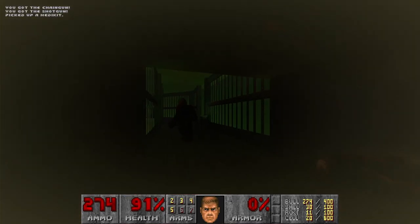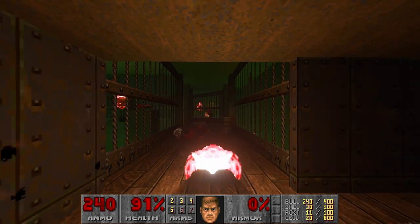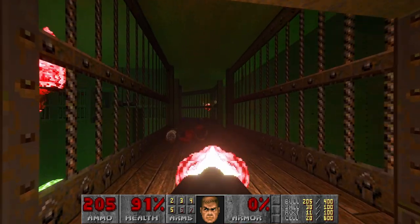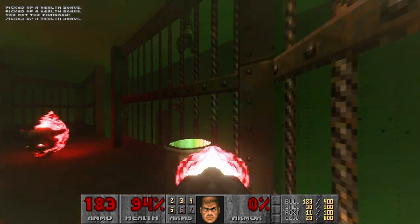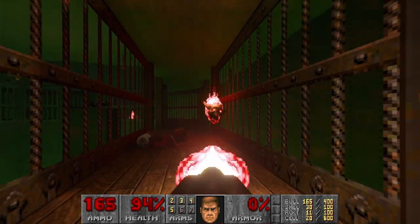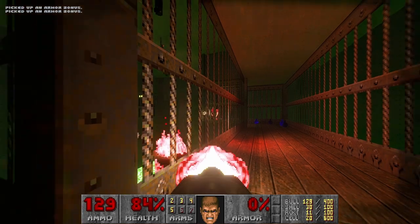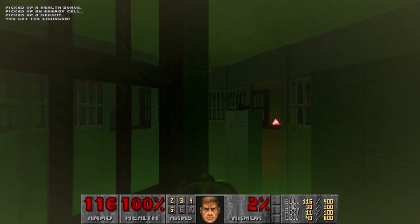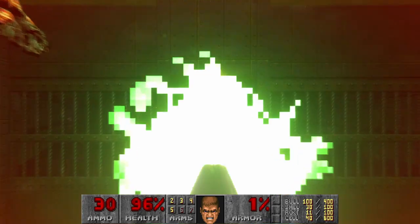We have about 300 bullets, which will be quite useful here, so I will go for the plasma next. Now it's dark here, where only the glowing floor gives some light. I think this passage was bright — I don't remember already. Now we go to kill the lost souls, then this chaingunner. We need to get rid of the Cacos when we jump down, and I think we have enough shells for this.